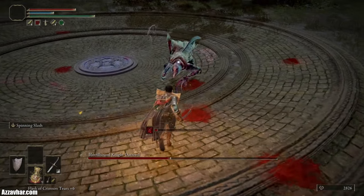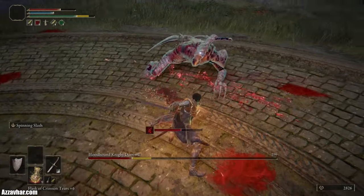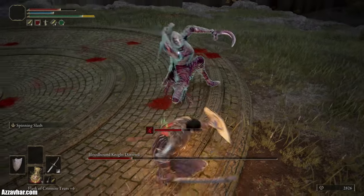With this one just play it safe. Whip out the old shield, use those guard counters, usually at the end of one of his combos. You can also go for double swords as well if you're feeling extra spicy.